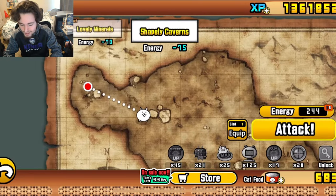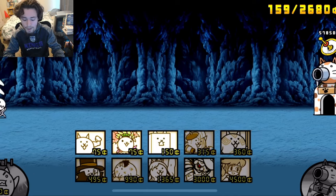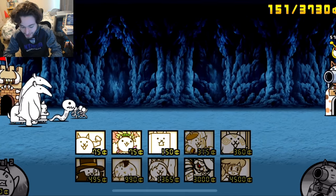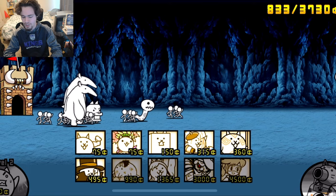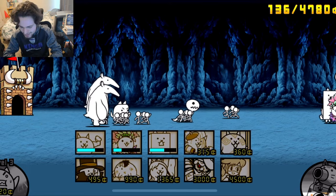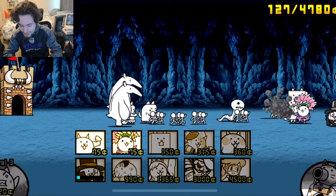Let's do another Risky Terrain level — 'Shapely Caverns,' which is a very cool level. After this level we can open another capsule. Oh no, there are two anteaters — that is even scarier. Let's hopefully try to get some upgrades so we can get some more money, because we won't have a chance to upgrade later because of those anteaters.